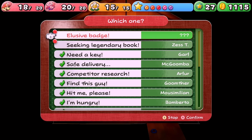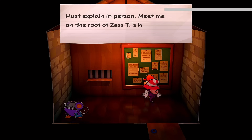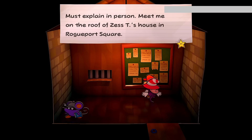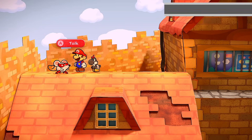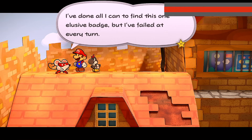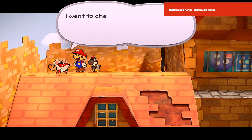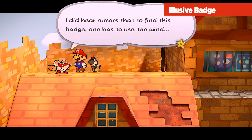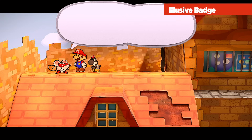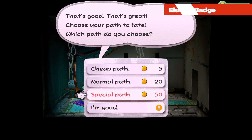We have two new troubles at the Trouble Center. Trouble number 16, 'The Elusive Badge,' from a mystery poster. On top of the roof of Zest T's house in Rogueport Square, it's Miss Mowz. She couldn't find the elusive badge — it's hiding in Hooktail's lair. She heard rumors that to find it, you have to use the wind. If your enchantment from Merlee wore off like hers did, it's a good time to get a re-up — 50 coins, special path.